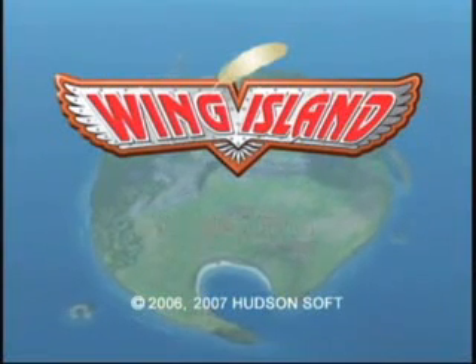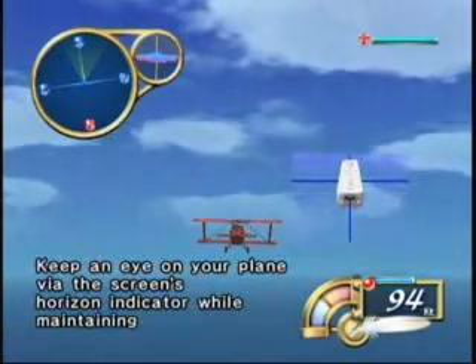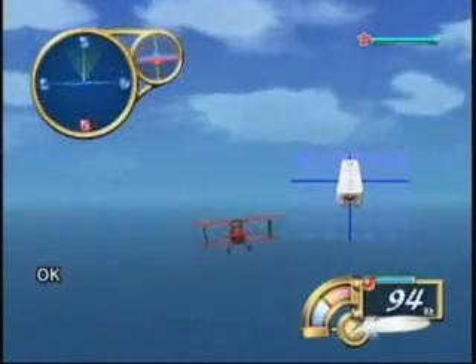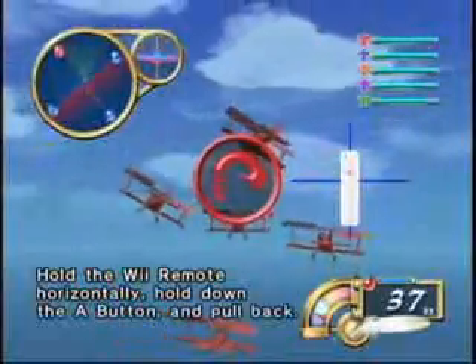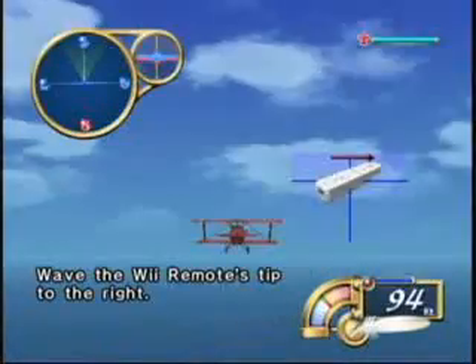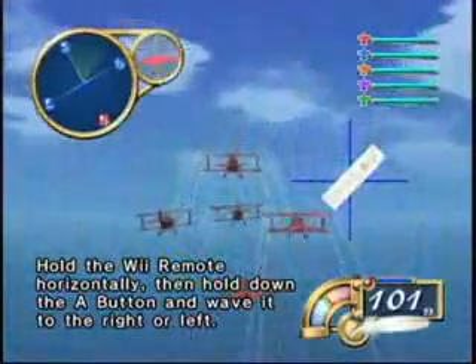The only thing more languid than Wing Island's story mode is controlling the planes themselves. Rather than holding the controller horizontally like a steering wheel, or using the nunchuck as a guiding apparatus, players control the planes by holding the Wii Remote in the standard remote style, and tilting, pointing, or thrusting it as if you were holding a toy plane. This is problematic for a couple of reasons. Tilting, thrusting, and pulling back with the Wii Remote is a strenuous routine and makes for an equally clumsy steering experience.